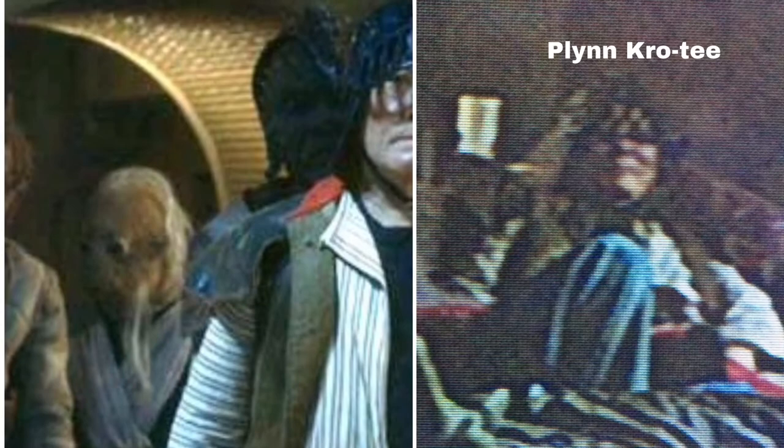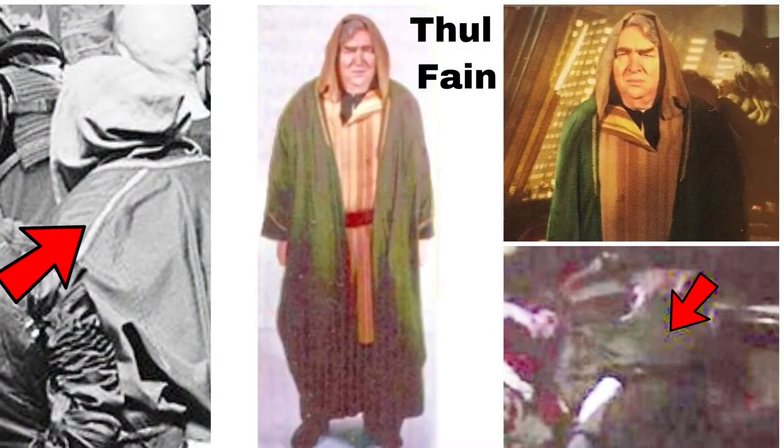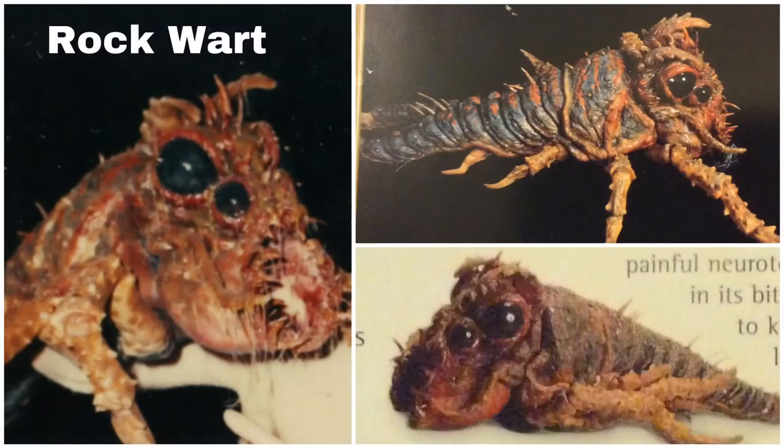There's a character I've named Plyn Crotee — remember him because he shows up again in a little bit. There's an Aqualish character sleeping on the ground — remember him as well. Thull Fane shows up next, also sleeping. I believe I found the elusive rock wart lying on a pillow just as Boushh walks by. A couple other people online have suggested he might also be behind Bib Fortuna and Jess while they're sitting down.